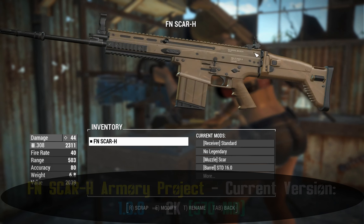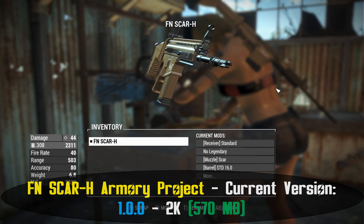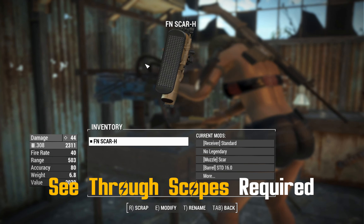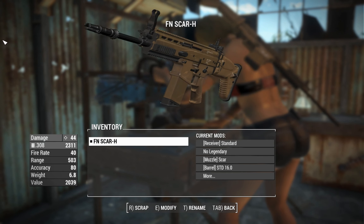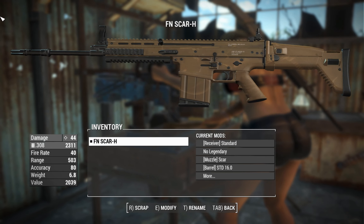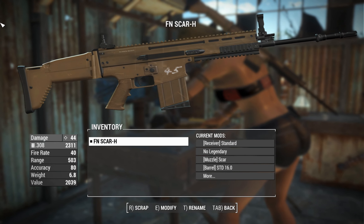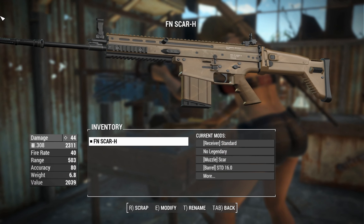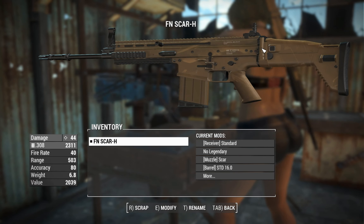Well, firstly, it's because I love the Scar-H — it's my favourite firearm in the world. But secondly, there's been a mod released fairly recently, 2023, so it's a two-year difference between the mods. The Scar-H Armory mod allows you to throw on a lot more attachments, which is funny because it's like a mod for a mod — it's a mod-ception. We're getting into meta levels of modding here, and I need that excuse to use the Scar again.